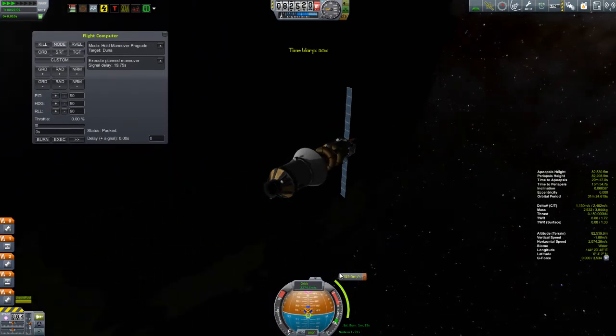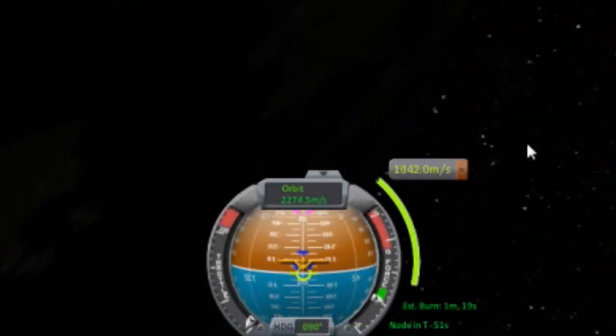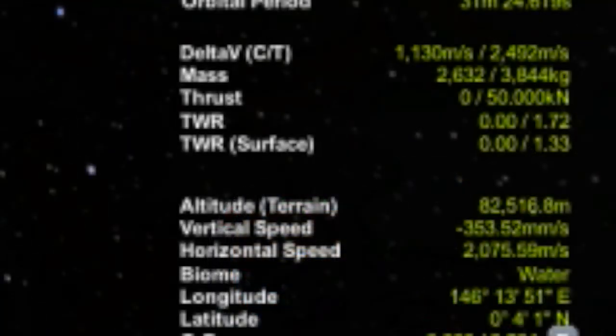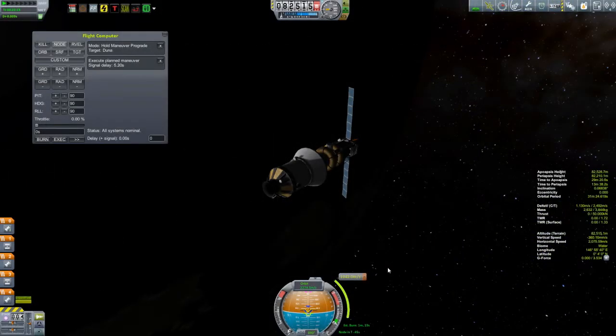If we take a look at the delta-V of the burn, we'll see that we actually have all we need just in that lower stage. So I'm going to use the flight computer to execute this burn for me.